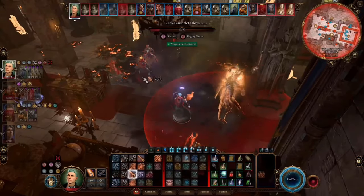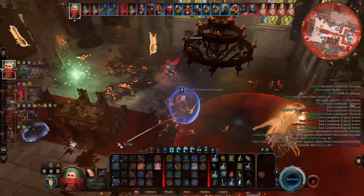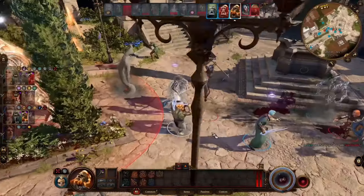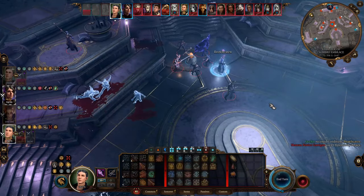If you have watched my Abjuration Wizard guide video, you already know how good it is as a tank and a protector, and you would also know that it's not good at dealing damage. But that's not the case for this build. Let's see how we can do that.